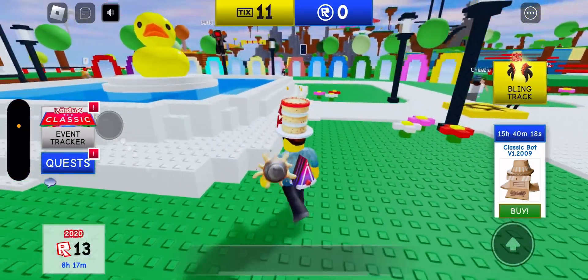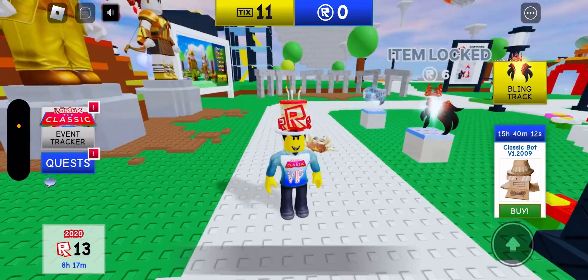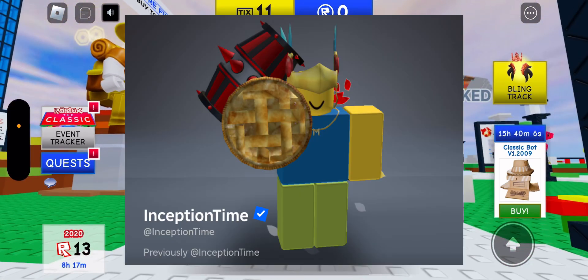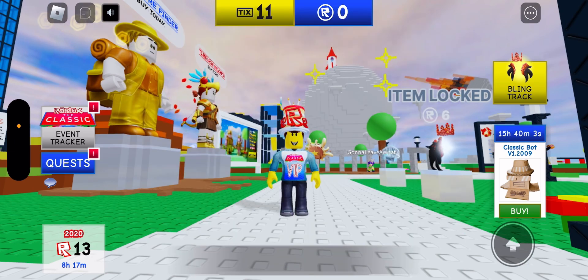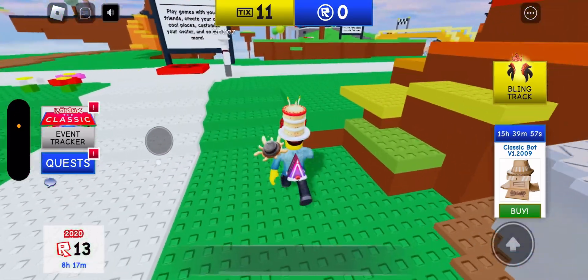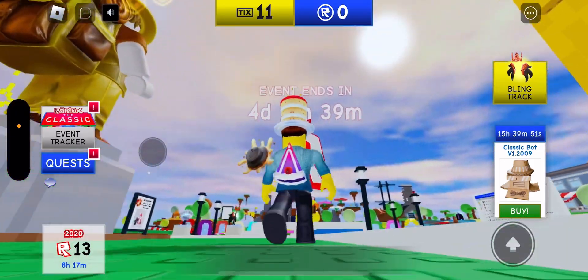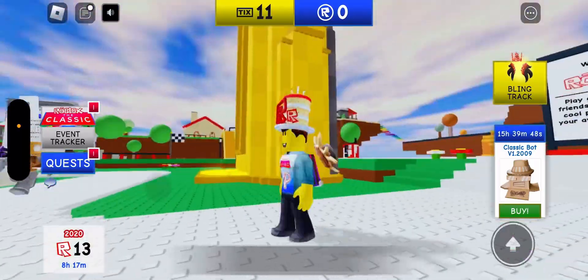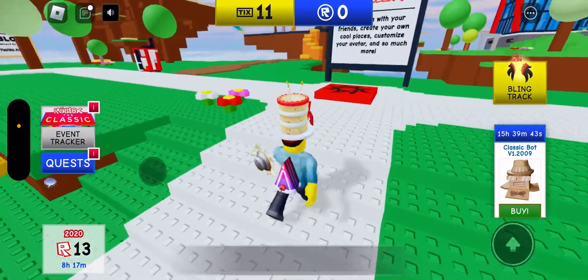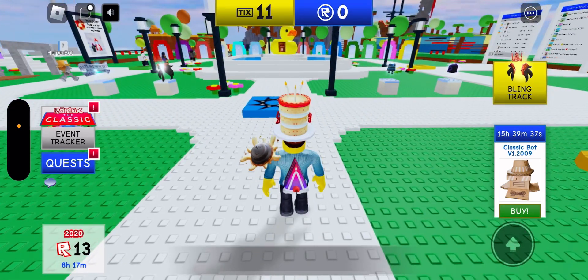That may seem hard at first, especially because you have to do all this in five days, but there's a great option for this: Inception Time. I'll go ahead and put his profile up on the screen. Follow him, and if you ever see him in the Classic Hub, join him. It may take a while because of a long queue, but trust me, it'll be worth the wait. He will litter the map, and all you'll see around the map are all three of these items, because since he's a staff member, he can give out all three of these items. So you can kill three birds with one stone.